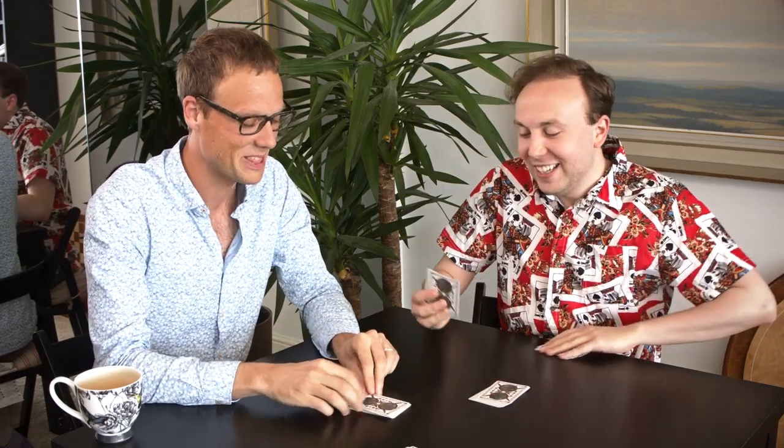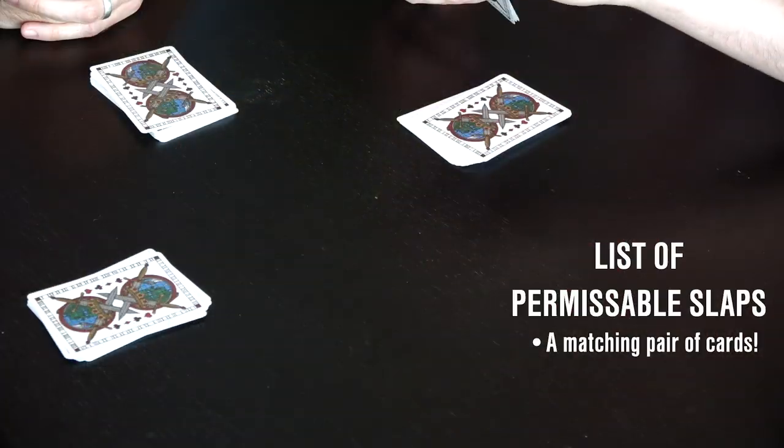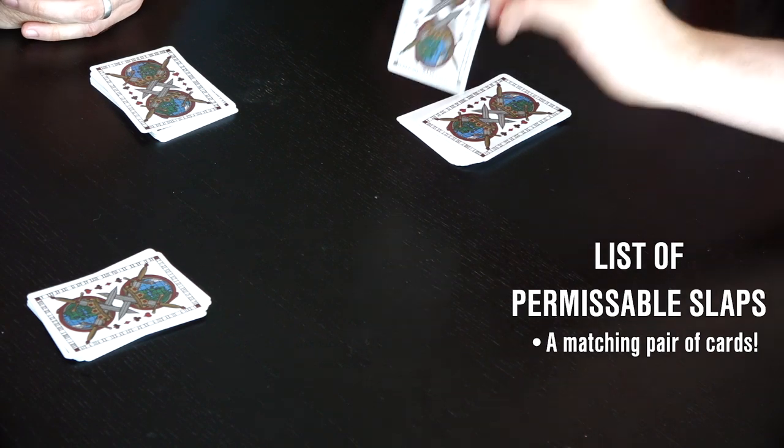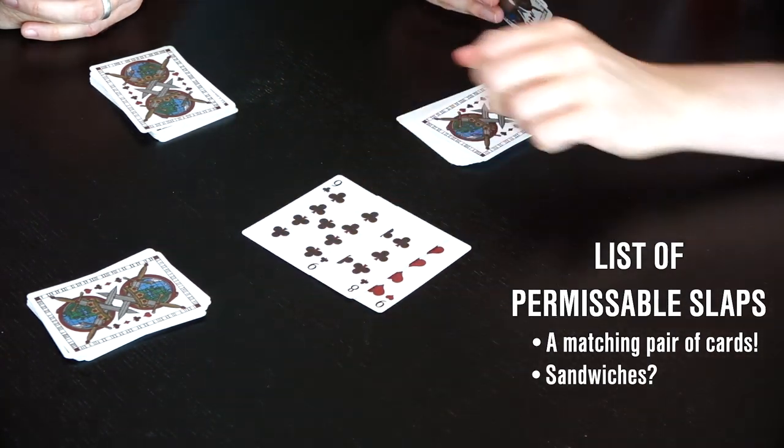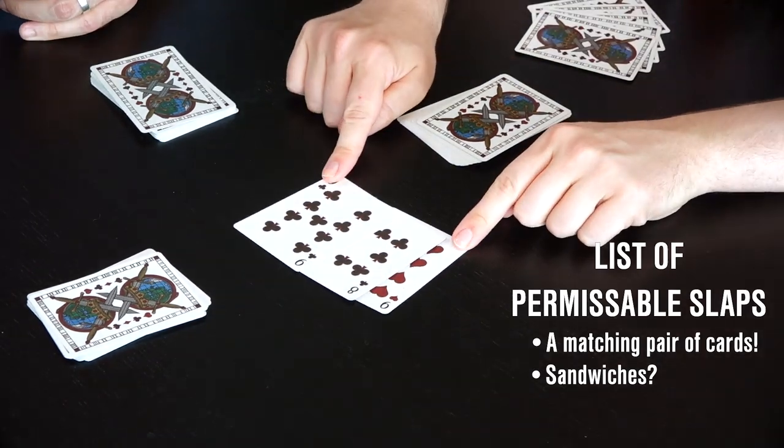The second way you can get a slap is by having what we call a sandwich. So let's say we have a nine, then the next player plays an eight, and then the next player plays a nine. Now we have a matching pair with a single card in the middle — that's a slap. If there's more than one card in the middle, it doesn't count.